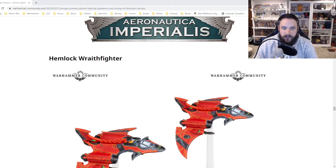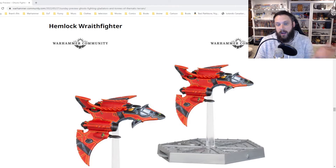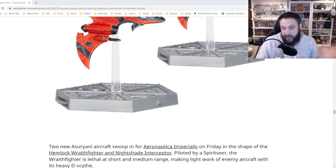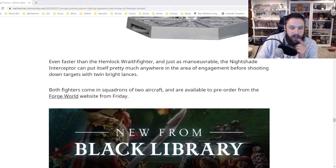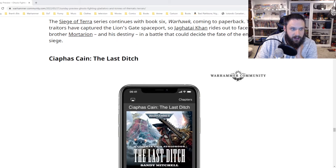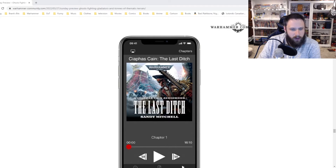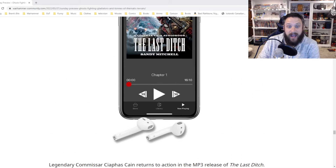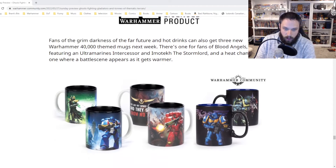We've got the Hemlock Wraith Fighters for Aeronautica Imperialis. These look cool — a lot of the Aeronautica stuff is really well done, and I like the miniaturization of the larger plane kits. I don't play Eldar for Aeronautica, so I won't be picking these up. Then we've got some new stuff from Black Library: Warhawk is coming out in paperback, and The Last Ditch is coming out for audio. I believe I've read that book — I'll have to check. But I'll probably end up getting it anyway since I always enjoy a new audio novel.